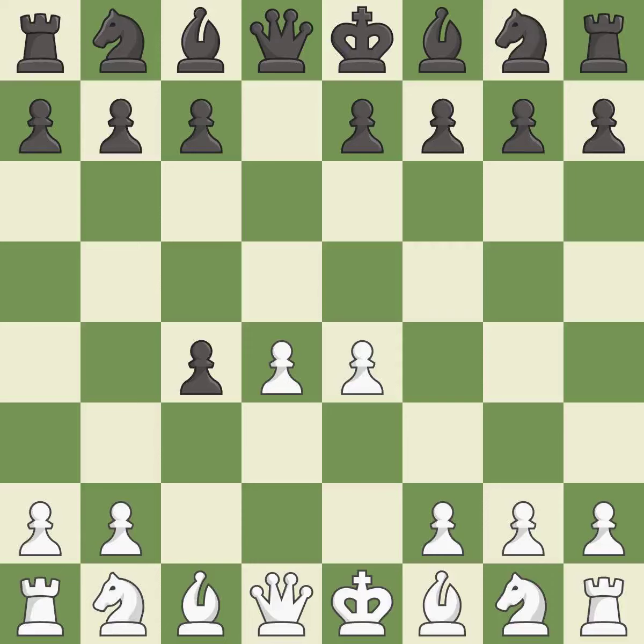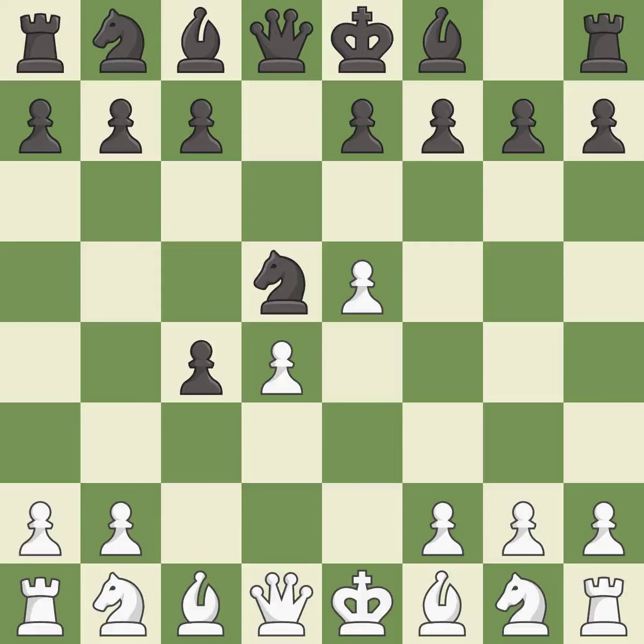E4 takes full control of the center and allows the light-squared bishop to attack the pawn on C4. Nf6 develops the knight toward the center and attacks the E4 pawn. E5 takes space in the center and attacks the knight on F6. Nd5 moves the attacked knight toward the center where it attacks many important squares. Bxc4 captures the C4 pawn, develops the bishop, and attacks the knight on D5.